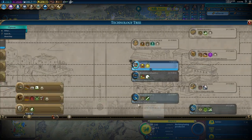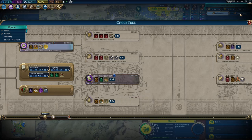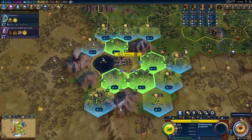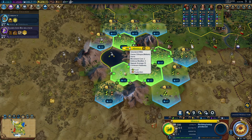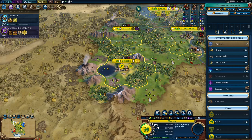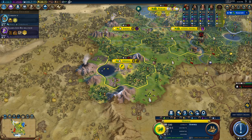Actually, we should go for an Entertainment Complex at this point — that's a civic. Let's go for Games and Recreation. A Campus would be very beneficial. I could put it here, but this is a better spot. I could also just buy a builder and chop it. I won't have a lot of culture problems, so maybe go for growth.